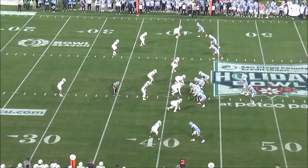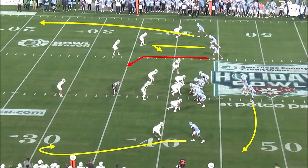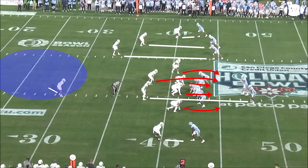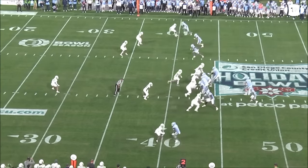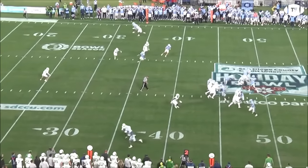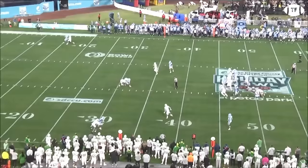And he ain't afraid to stand in there amongst contact when he has the read either. Here, Oregon again sends the blitz versus the poorest North Carolina line, and a rusher comes clean through the B-gap, ready to lay the wood. With the middle of the field vacant, May throws early, knowing he's going to take a shot, so delivers one of his own.